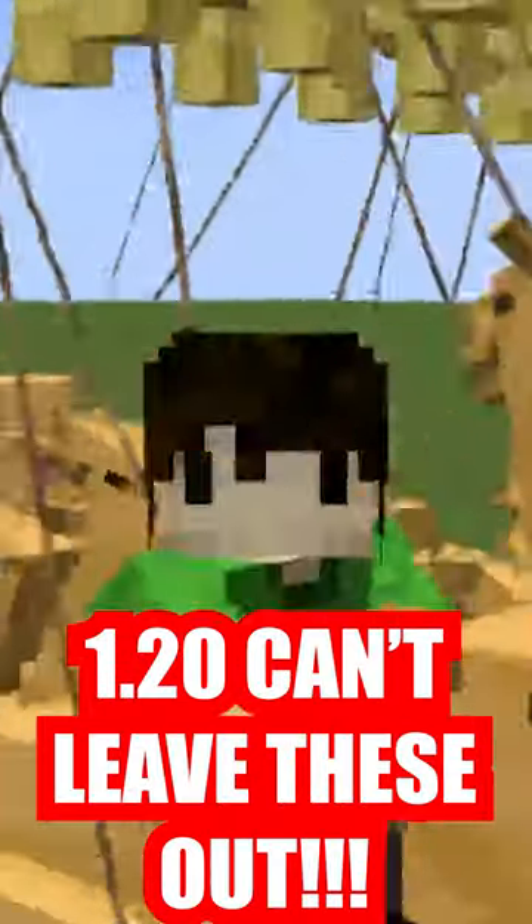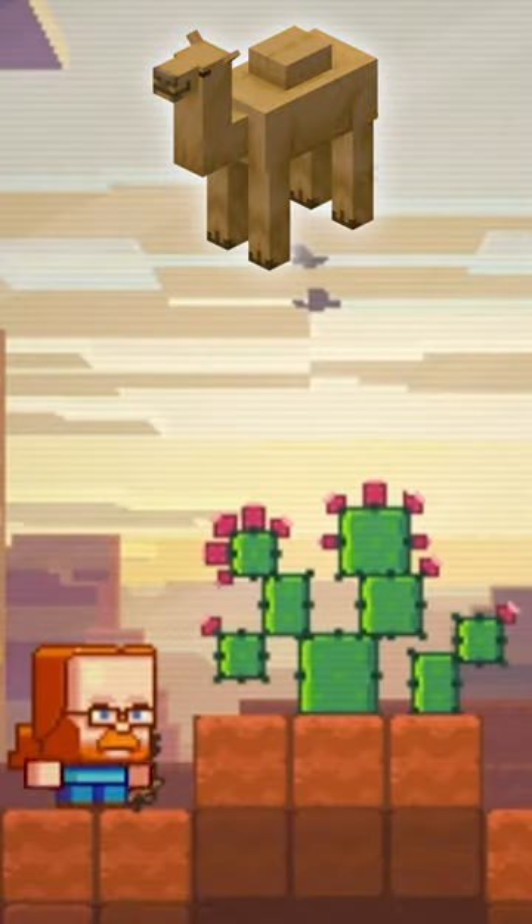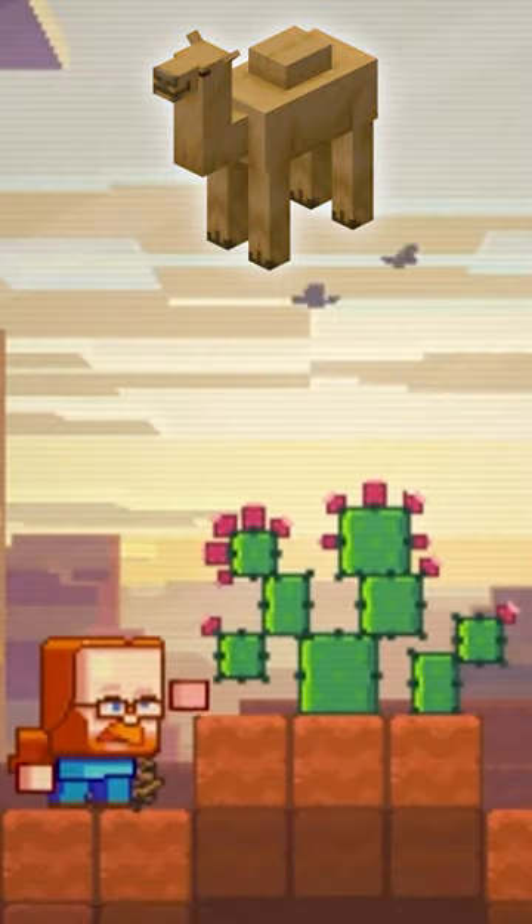Here's another idea to improve each feature in Minecraft 1.20. Currently, camels breed with cactus, so why not bring back the fancy cactuses from the 2019 biome vote?